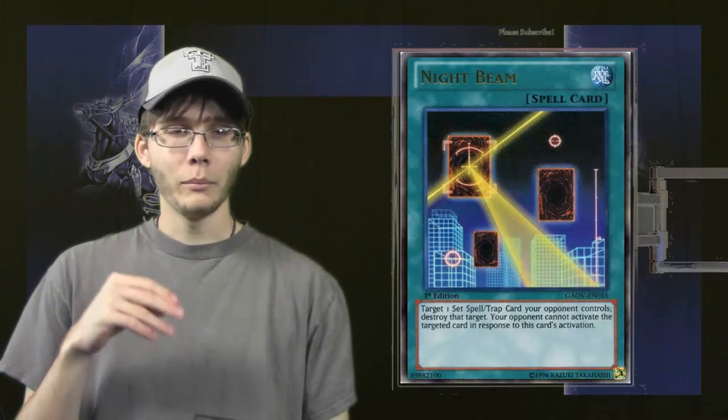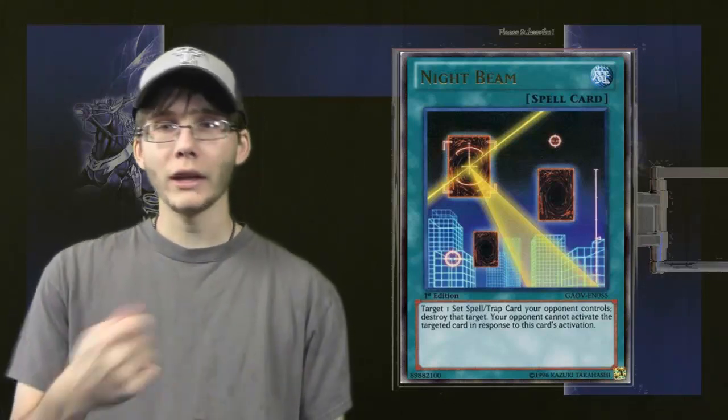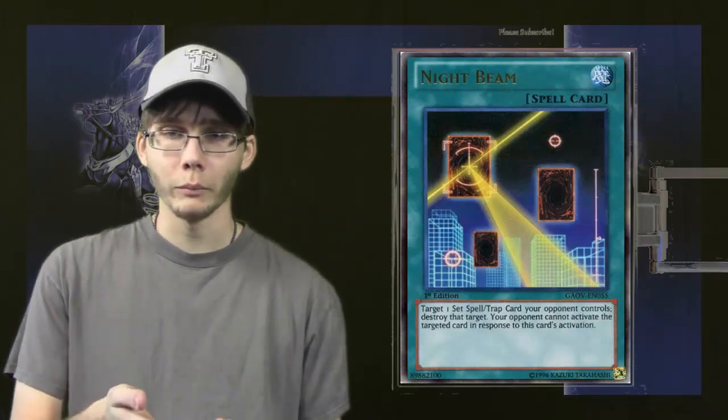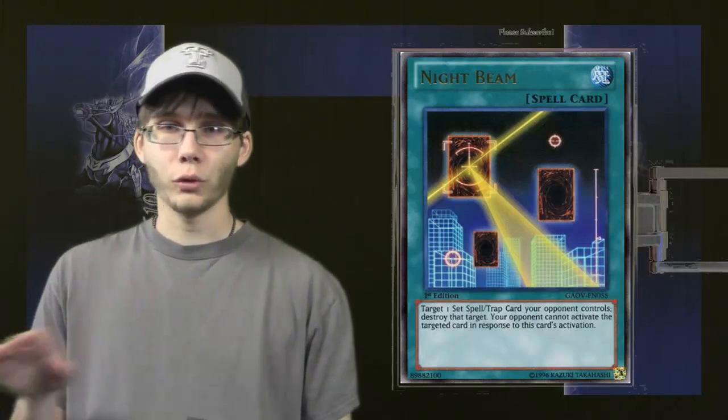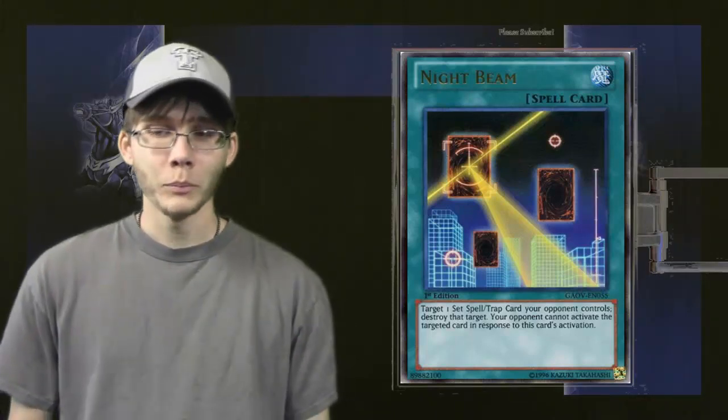For example, Mystical Space Typhoon against Compulse — well, they can go ahead and activate Compulse and send one of your monsters away. Night Beam against Compulse? Compulse cannot activate, it's just destroyed. So that's what makes this card better.